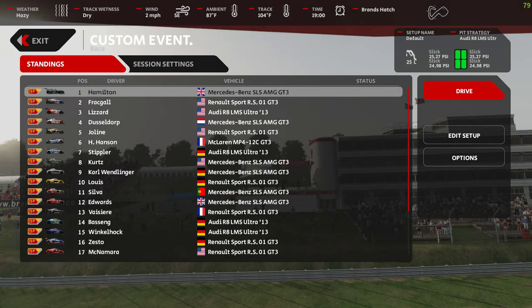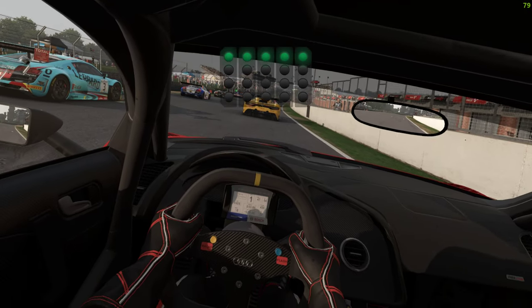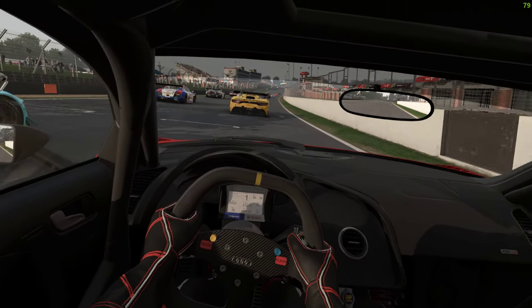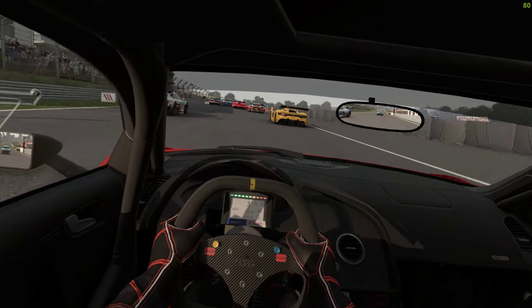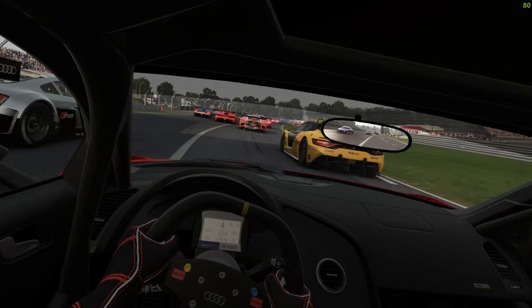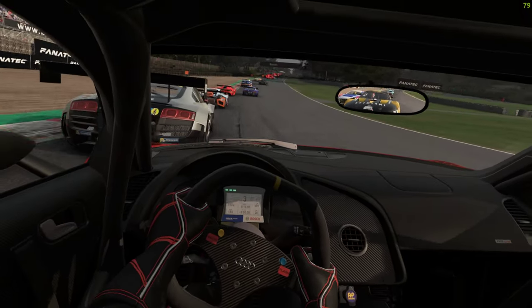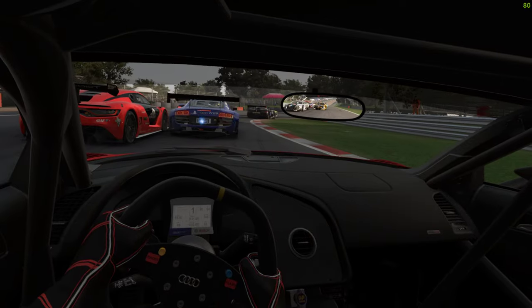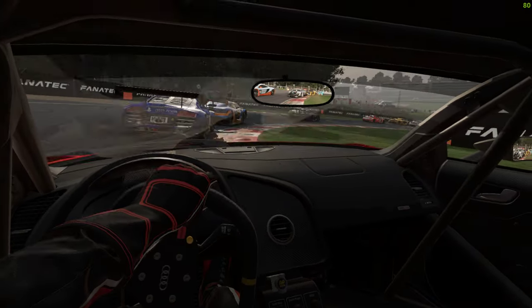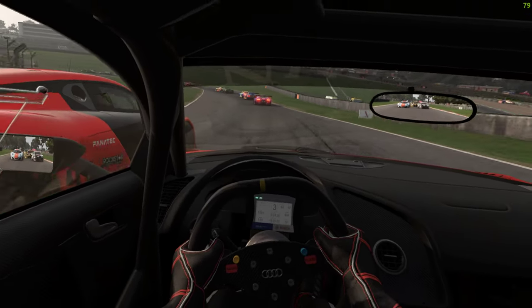Okay, ten laps, let's get it on at Brand's Hatch. We've got a pit stop in the middle so we've got to be a bit strategic about that. We are in Exila's GT3 cars, but we haven't got the Lexus he's just brought out because after two hours I'm still downloading it — I gave up. I'll try that again when I've got a bit more time.